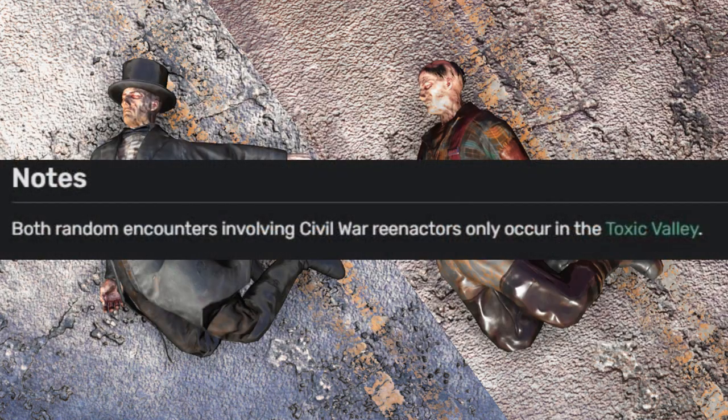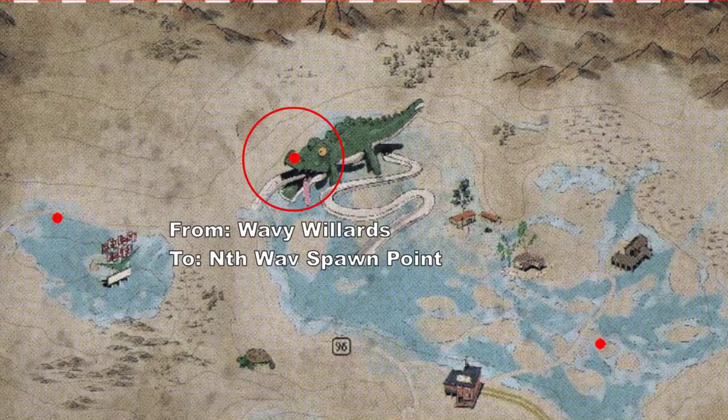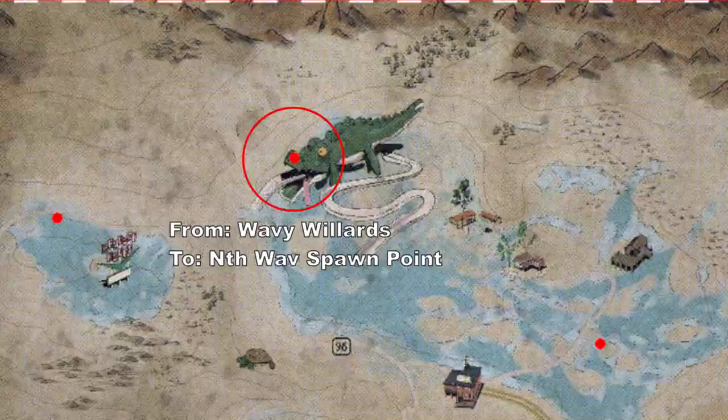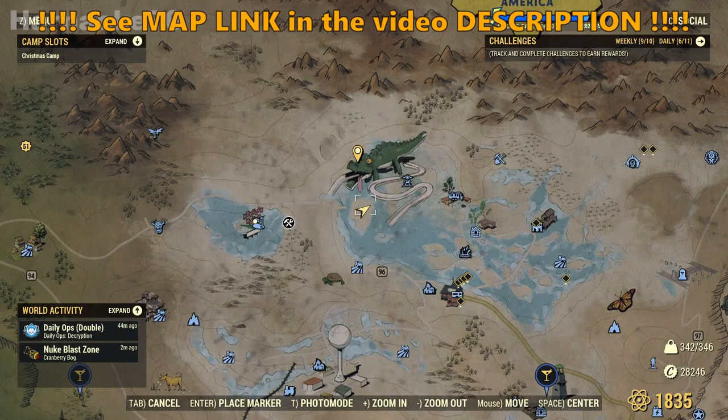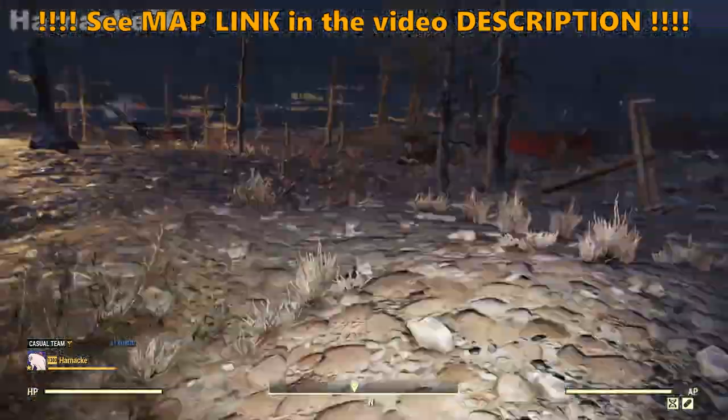Both random encounters involving Civil War re-enactors only occur in the Toxic Valley. The first spot we're going to check is near Wavy Willard's Water Park. I'm going to call it North Wav Spawn Point because it's north of Wavy Willard's, so let's go from Wavy Willard's to North Wav Spawn Point.